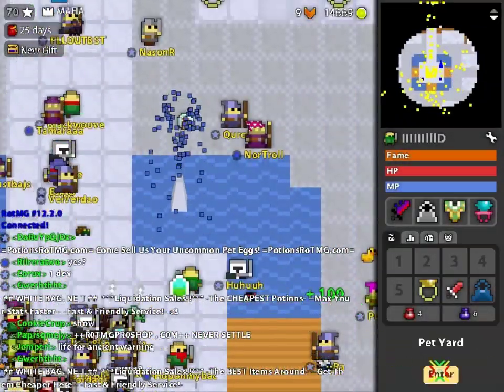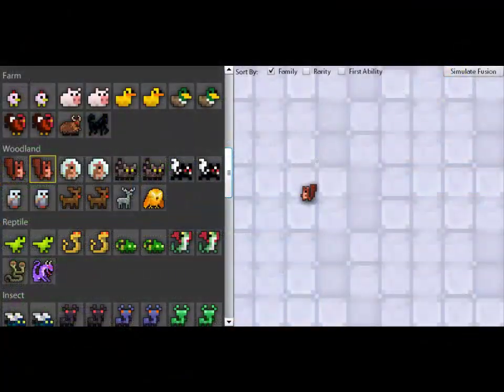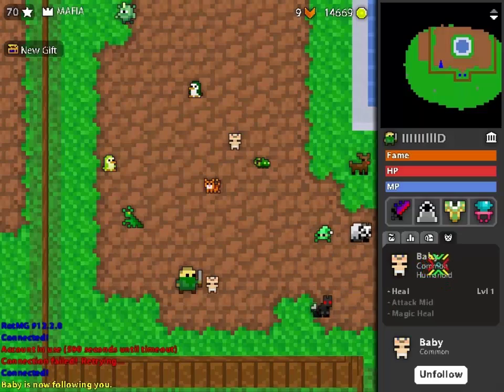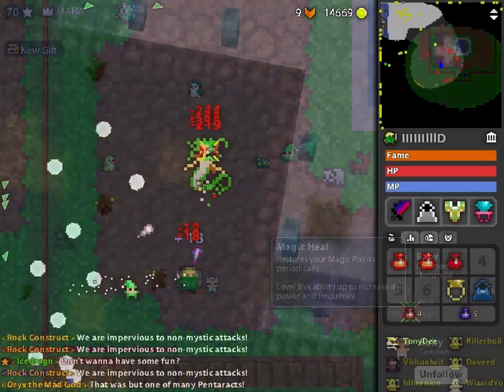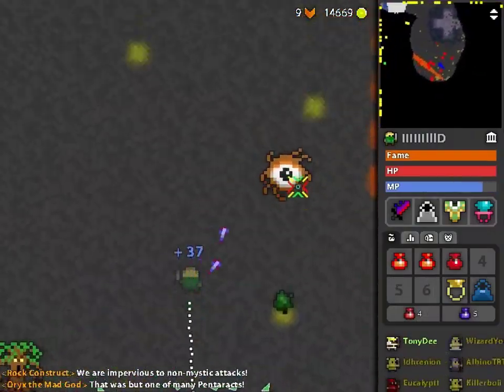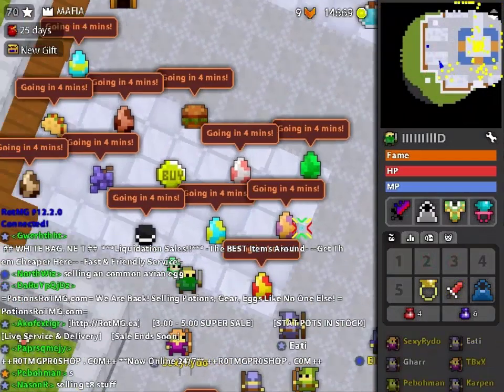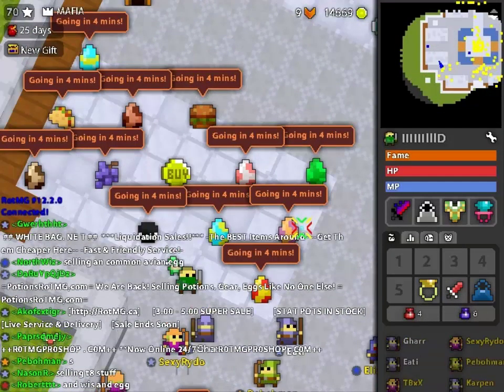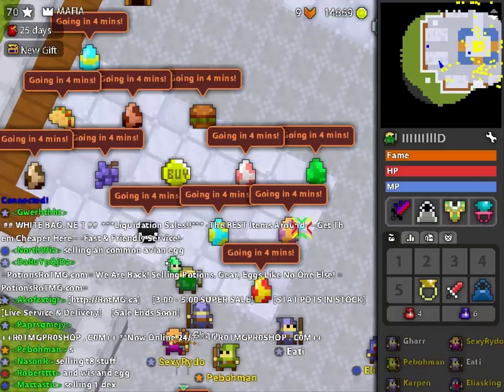Pets are hatched from eggs in your pet yard. They belong to certain families, they have different abilities and they fuse together to make different pets. The common and uncommon eggs can be found in godlands somewhat frequently, so there's no reason at all to ever buy them in the Nexus shop. Just grind until you find what you're looking for or trade with other players for them.